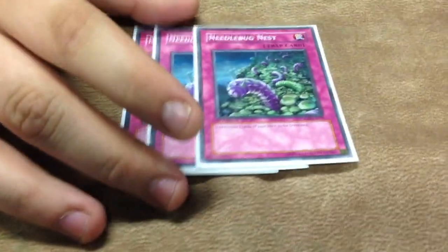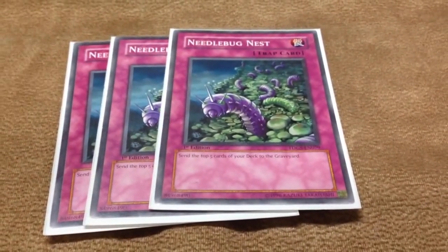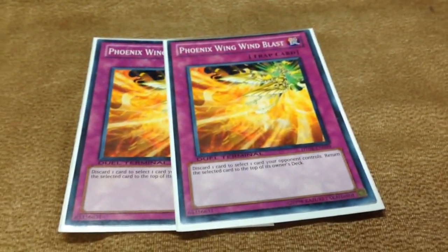And this card — Needle Bug's Nest. A lot of people are starting to say it's not that good, but I still feel this is one of the best cards, especially going second. Being able to load up your grave even faster than normal, milling the extra five really does help a lot and you want to see it as soon as possible. The other two traps I play are two Wingblast — it helps with dead cards in hand, really good disruption, just an all-around good card.